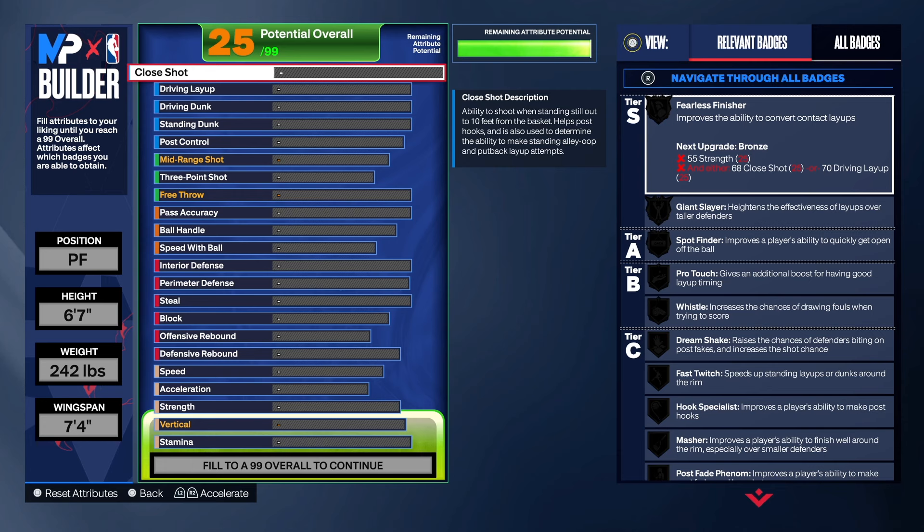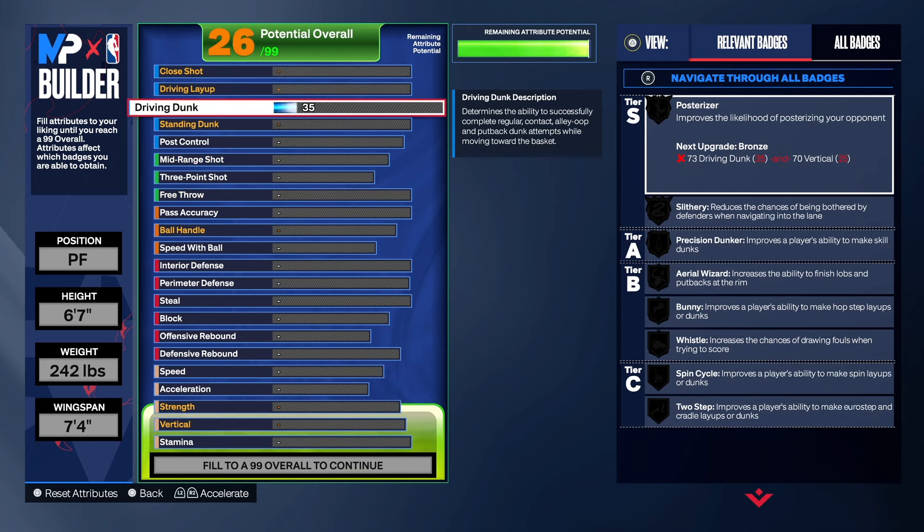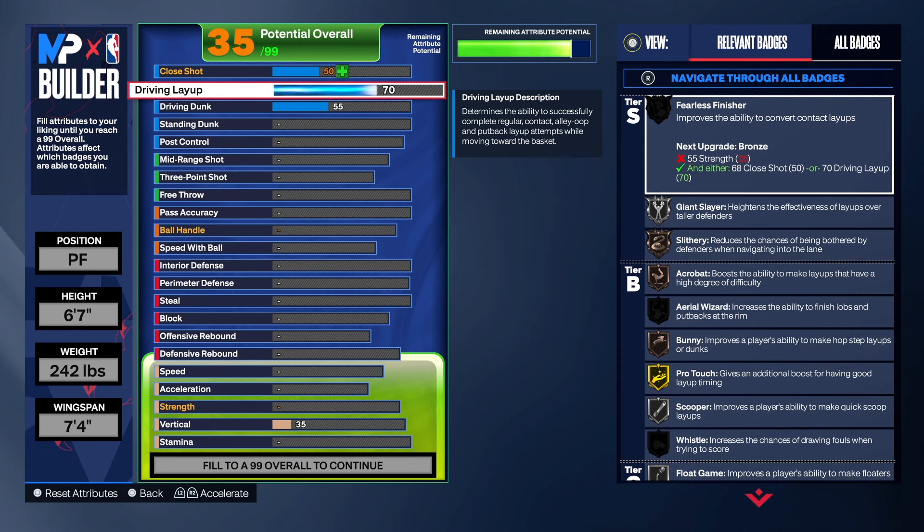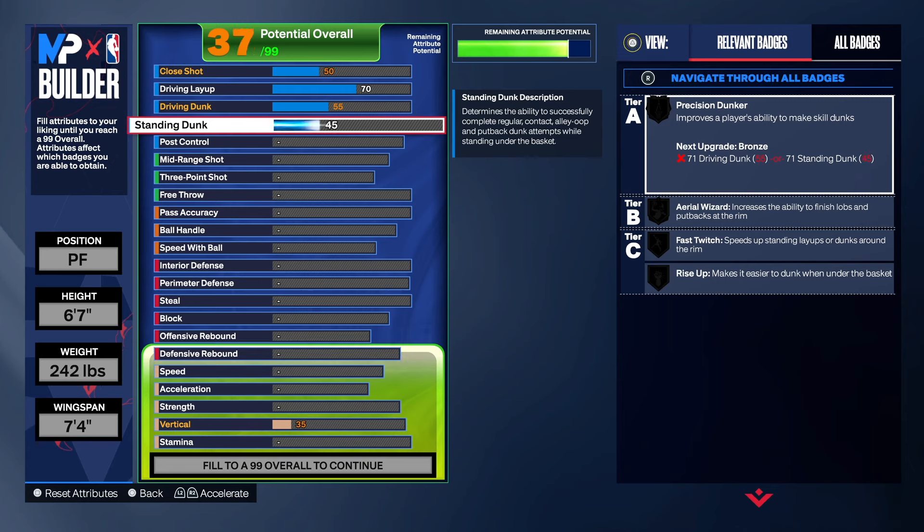We're going to start with the finishing. We're not too worried about finishing with this build — you can get your own shot and get to the rim. With the driving dunk I'm going to give you, you will be able to dunk. I've been testing it on 6'7" and 6'8" — it does not matter. You can dunk with a 55 dunk, you can even dunk with a 40. If that's not enough, go ahead and take it up a little more, totally up to you. We're going to take the layup to a 70, just to have some good layup in case you don't dunk. But you will dunk with the 55 — I promise you.